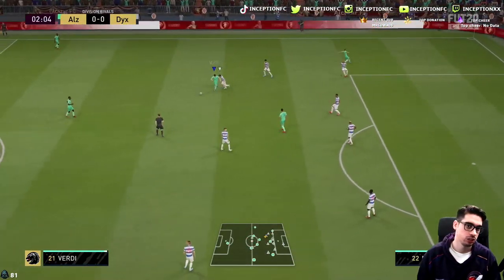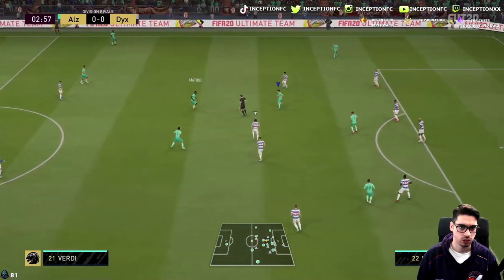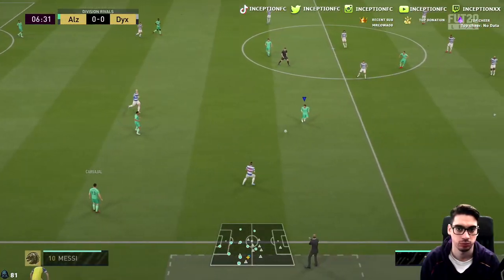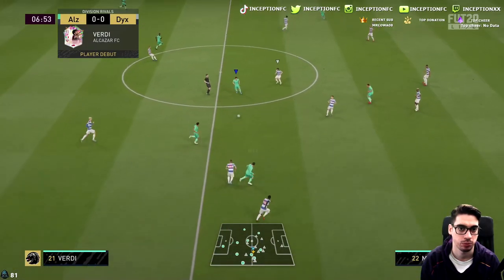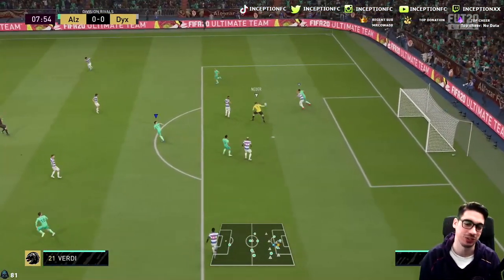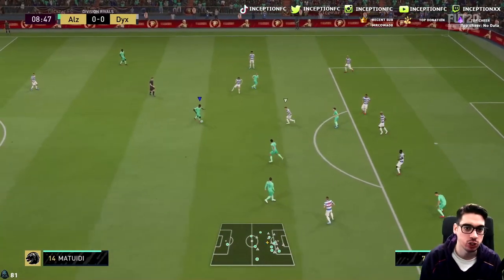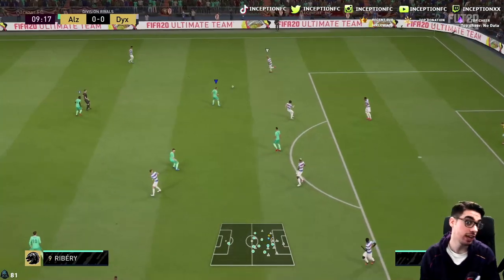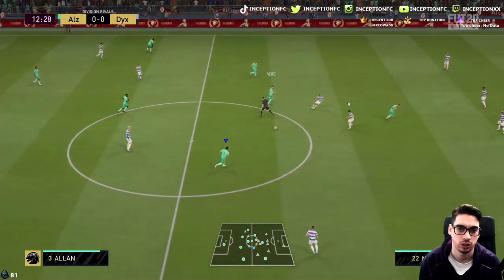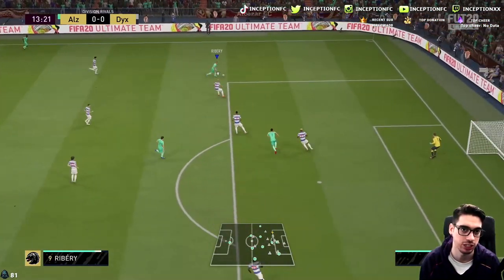Here he is in game. Dribbling is pretty nice on him — he accelerates pretty quickly in those situations. I like that movement; it was actually really solid for the high medium work rates in the CAM spot. His positioning in the CAM spot is solid. You notice how players start running away sometimes — that's a little bit of an issue, but he plays off of my dribble right there. It's actually very solid.